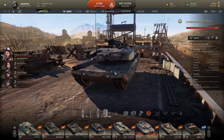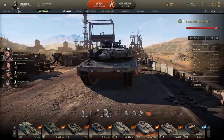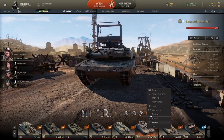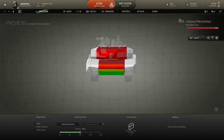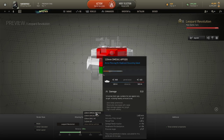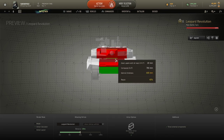It really is from the front. If we go into the armour calculator, using the 800mm pen round, you literally can't pen anywhere. It says you can pen here, but do not be fooled — this is not a weak spot. This is 100% not a weak spot.